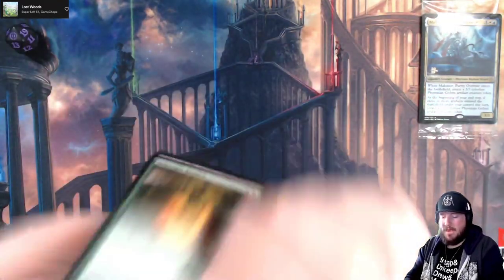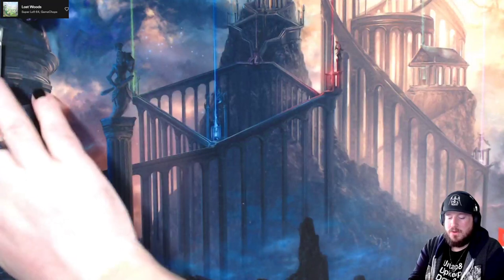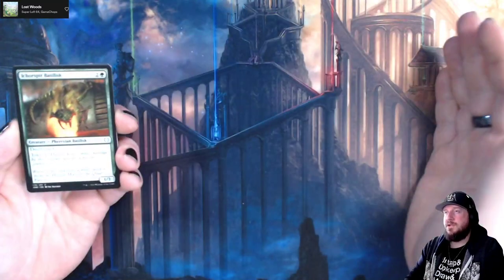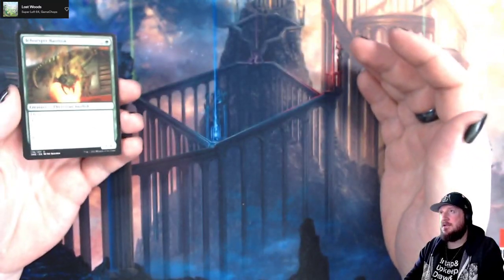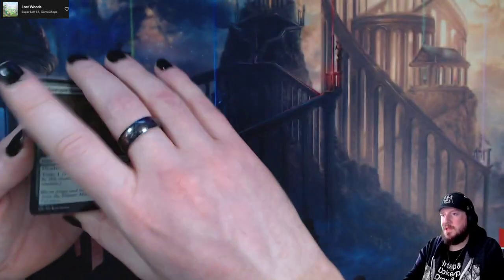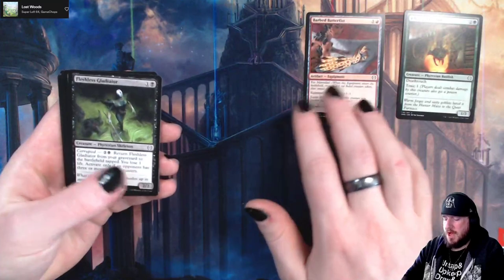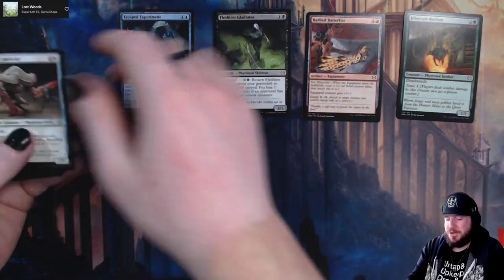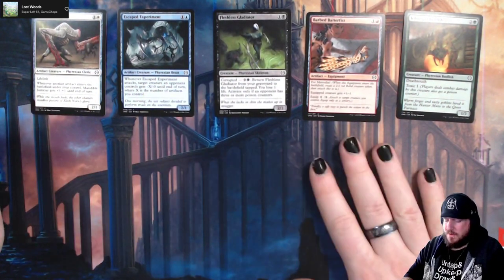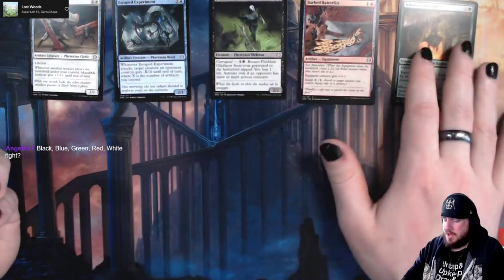I can't remember - okay, these ones are the normal order. So what I'm going to do is I'm going to place these in color piles. This is how I map out my sealed pools - place them in colored piles, and then once we've got all of the cards open, then we take a look and see what we have the strongest cards from. We've got green, red, black, blue, and white. So far we've got a lot of artifacts in white and blue.